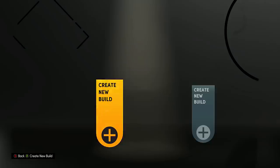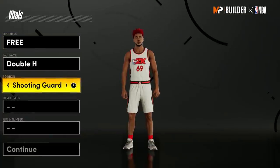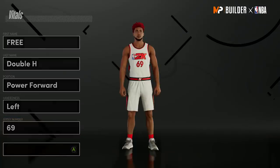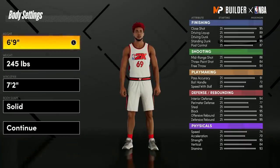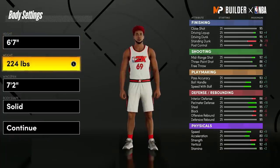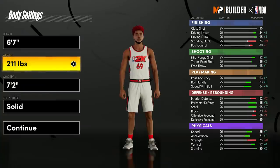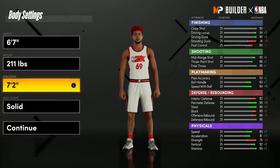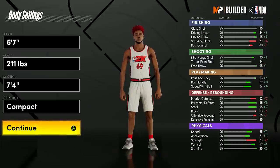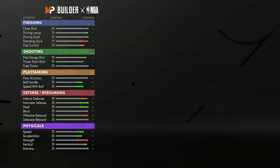We are in the build creator. We're going to create this build exactly how I built it. We're going with 6'7", 211 pounds, obviously a power forward so you can get more badges. We're going to go max wingspan — 7'4" max wingspan. Body type, you can go with whatever. I went with compact, I think that's the best one.